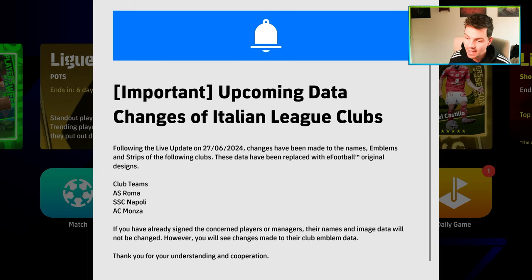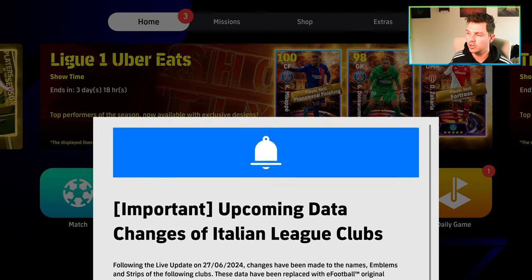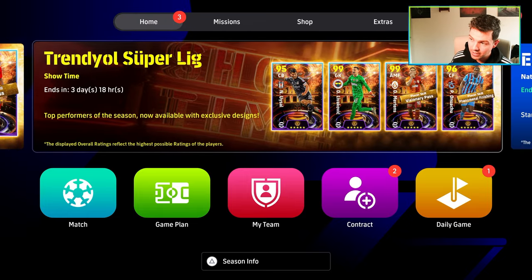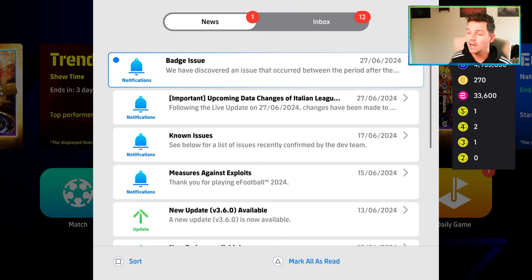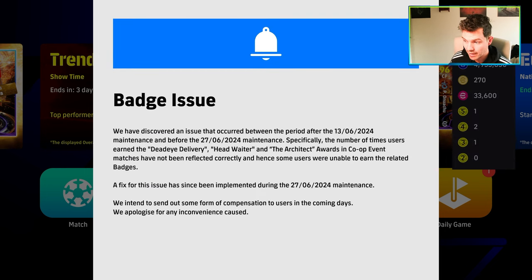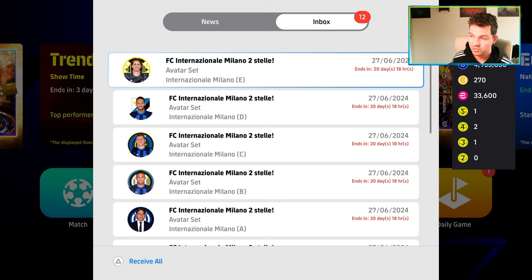With eFootball 2024 from today, AS Roma, Napoli, and AC Monza are going to be losing their badge, their kits, their licensed stuff, and obviously the stadiums if they were there as well. It says that emblems and strips of the following clubs have been replaced with original designs. Inter Milan is still there. They also discovered an issue with the badge that people weren't getting — I had that issue myself.